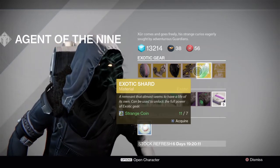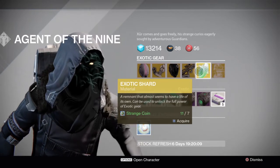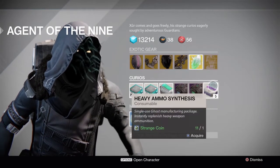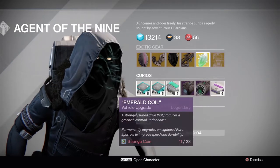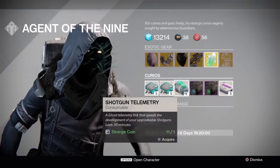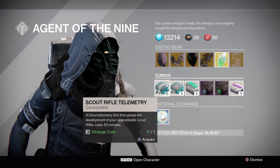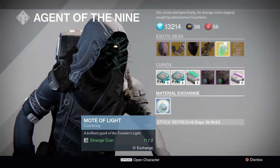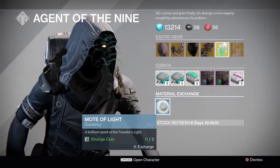Next, we have an exotic shard costing you 7 strange coins, and an exotic engram. Then we have heavy ammo, emerald coil, plasma drive, shotgun telemetry, hand cannon telemetry, and scout rifle telemetry. And you can trade your strange coins for mote of light.